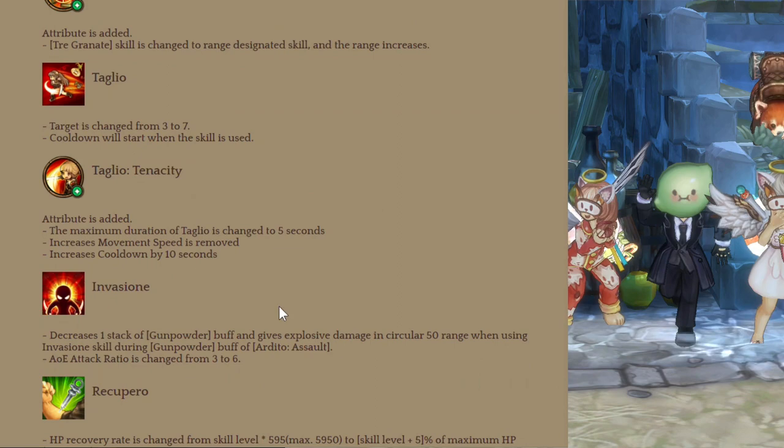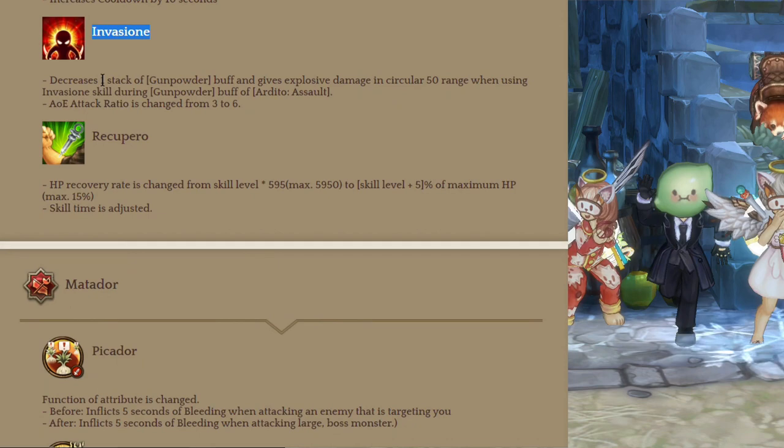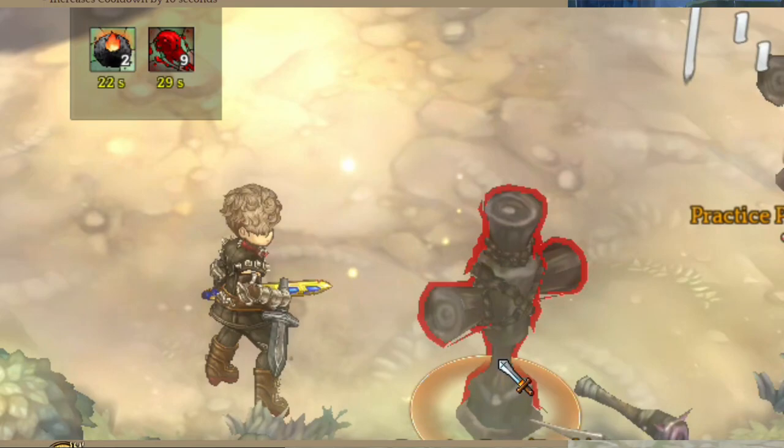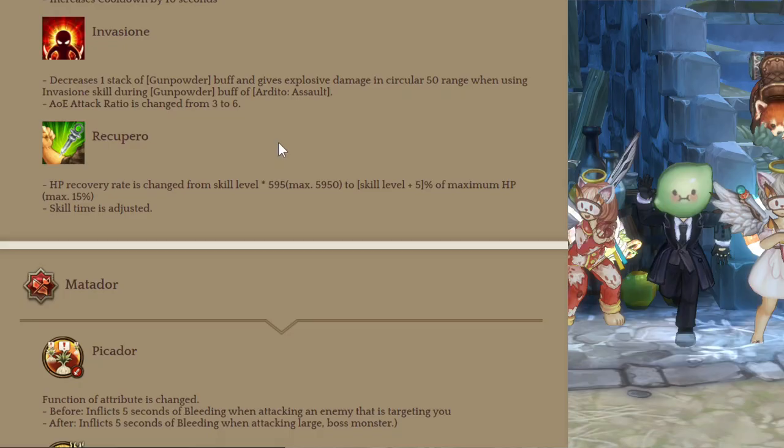Next skill is Invasion. It decreases 1 stack of the Gunpowder buff and gives explosive damage — when you use the skill, it also does explosive damage. For Recupero, they changed it to a percentage heal. The previous version of Recupero was pretty bad at best, so this is a welcome change.